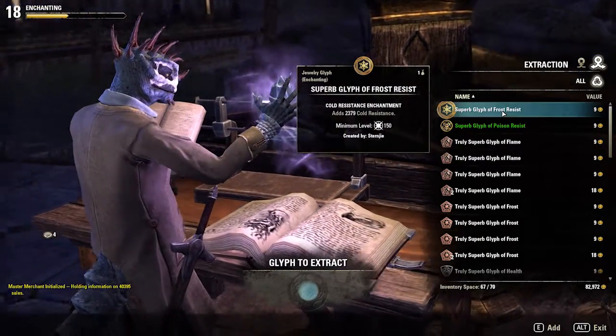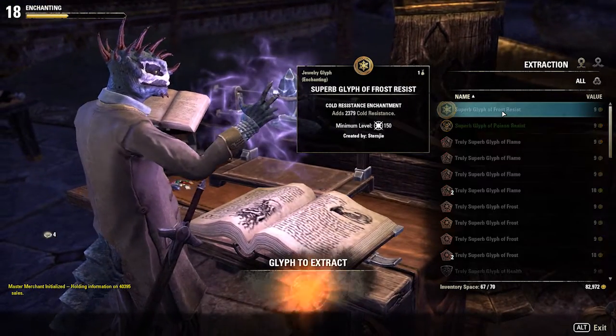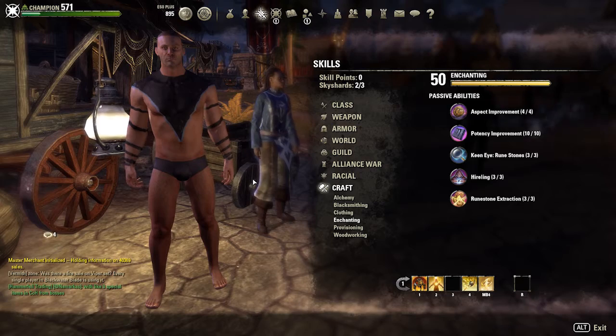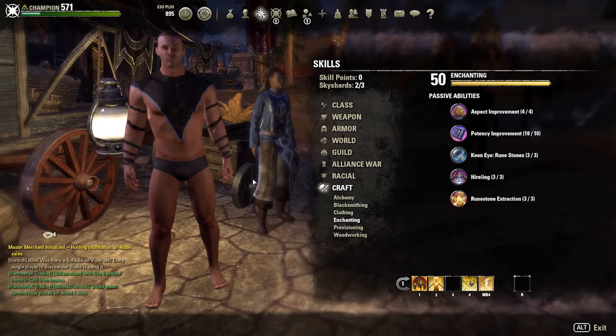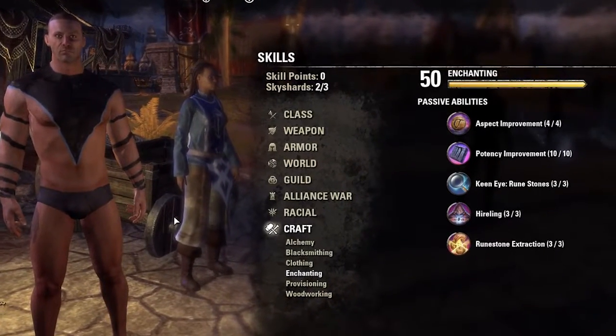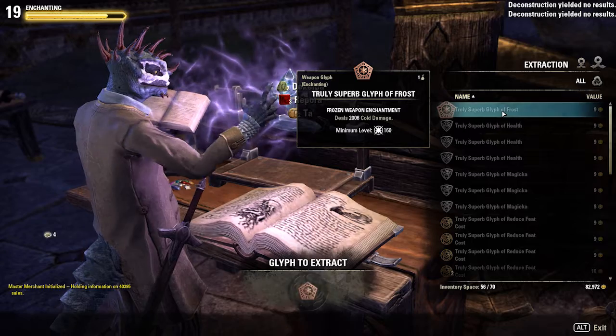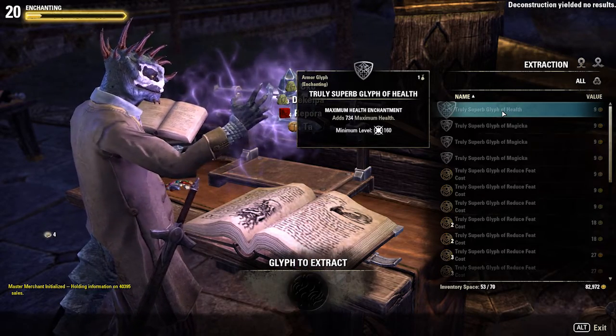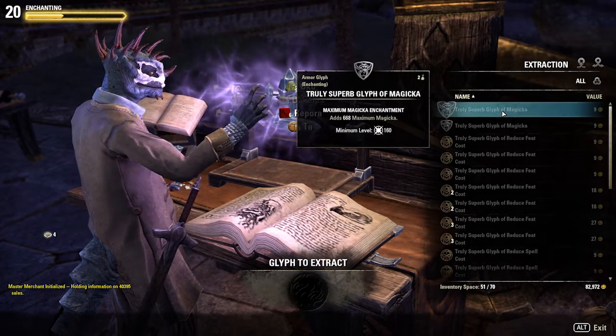What is up guys, this is your boy Hinchi Gaming here with another video. Today I'm going to be showing you the most effective three ways that you can power level your enchanting to 50. There are three ways that can be effective at power leveling, and I'm going to show you all of these in this video, so please stay tuned. Without further ado, let's get on to number one.